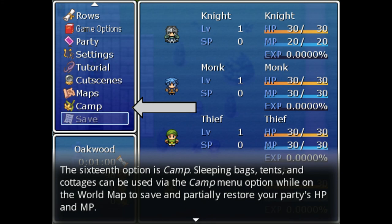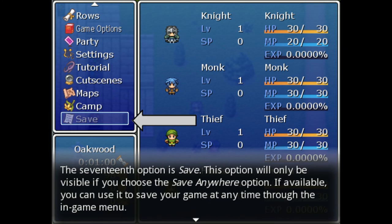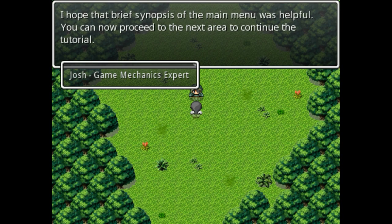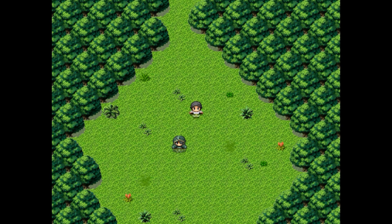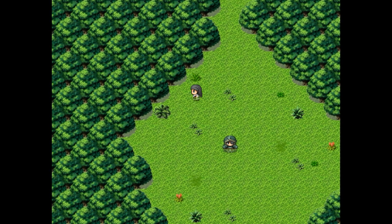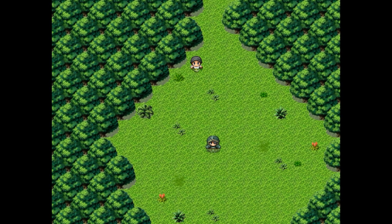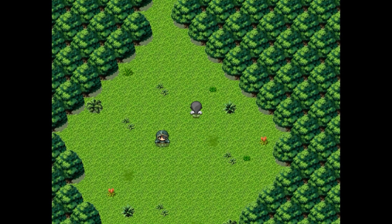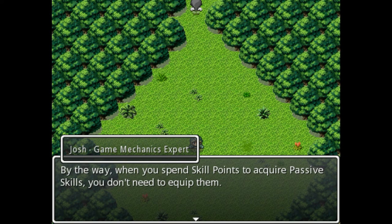Saving bags, tents, and cottages can be used via the camp menu option while on the world map to save and partially restore your HP and MP. Camping only works on the world map. I hope that brief synopsis of the main menu is helpful - you can now proceed to the next area to continue the tutorial. Apparently there's a bit of a screen tear happening - I guess we're just going to have to deal with it a little bit.